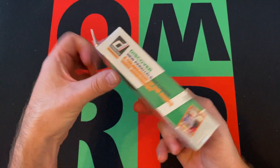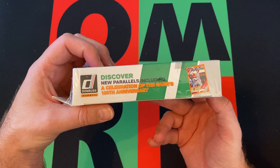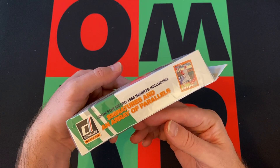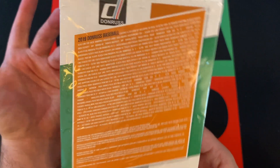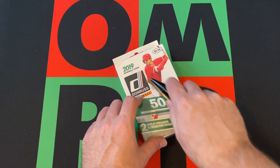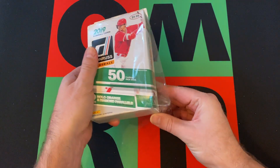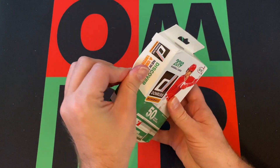So we got another hanger box of 2019 Donruss. We're looking for parallels including a celebration of the game's 100th anniversary — hollow orange and diamond parallels. We're looking for retro 1985 inserts including signatures and an array of parallels. We're still looking for those rookies — Tatis, Guerrero, Alonzo, Eloy — whatever else we can find. Hopefully something cool.